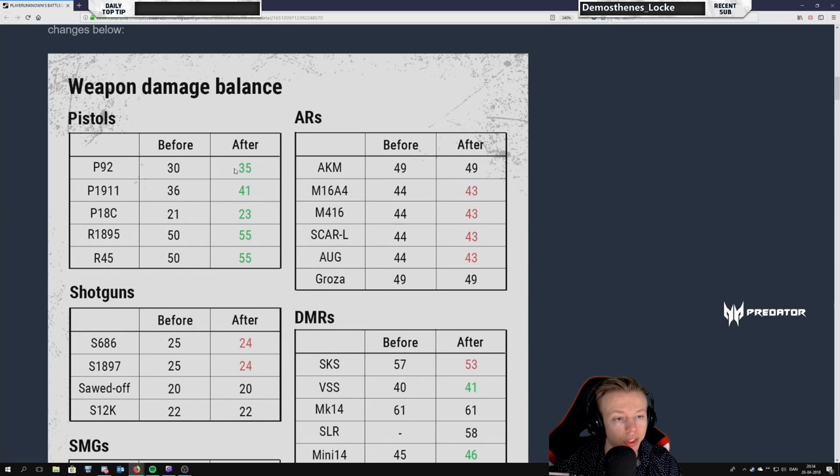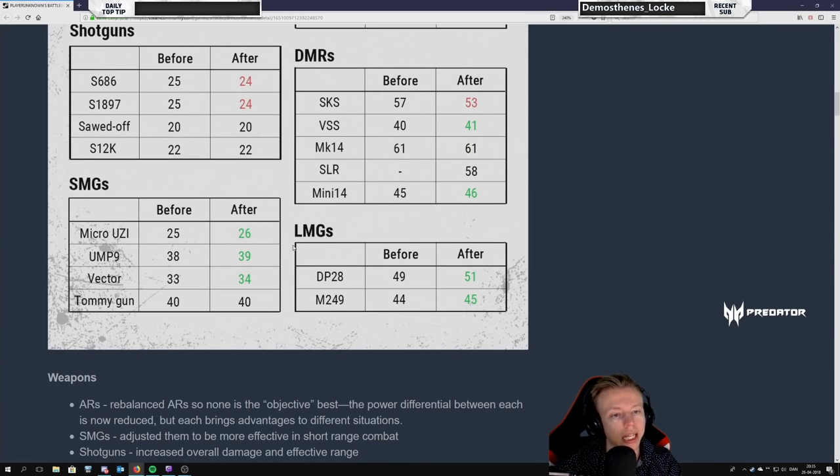Also the P1911 is now 41 damage. You realize that this is the same damage the 556 assault rifles had before patch 1.0 — they used to have 41 damage. Now the P1911 has 41 damage, so this is a strong pistol. I'm really curious about how that's gonna work. Pistols will definitely be more viable based on the damage alone, but again we'll get more answers further down.